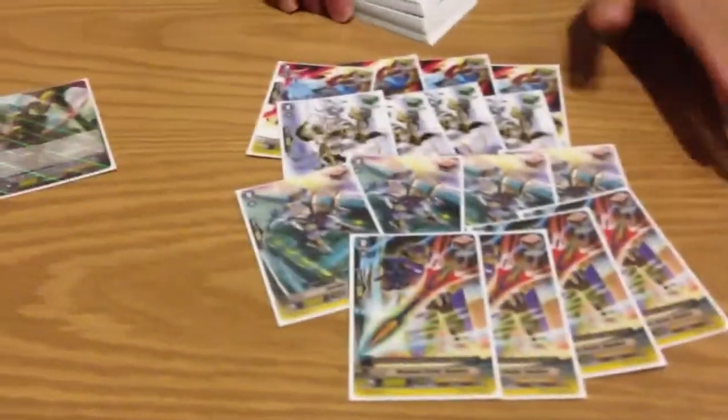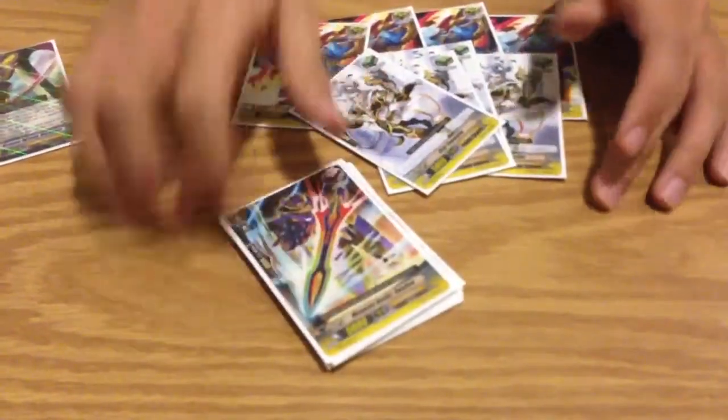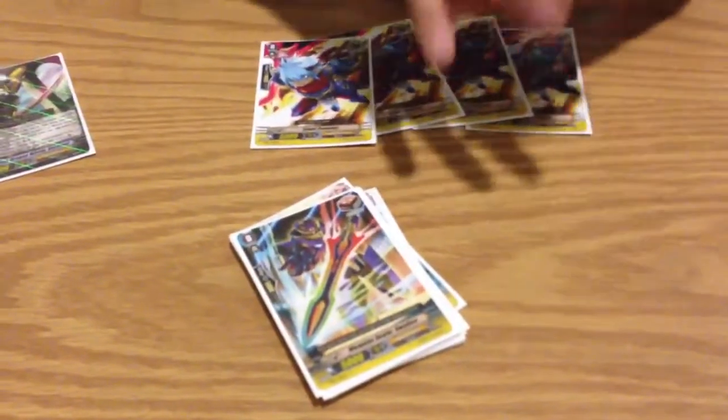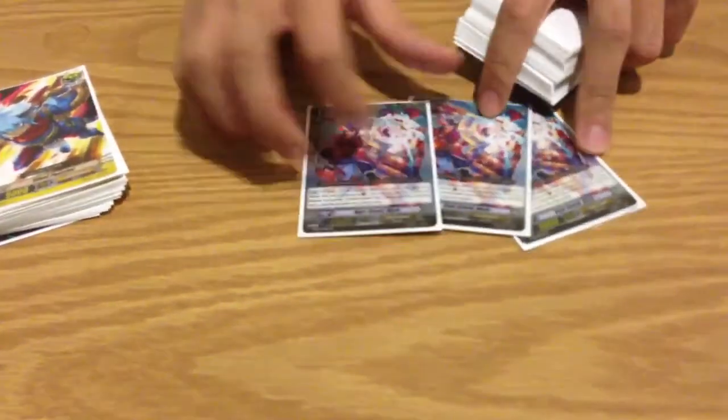He has eight draws — my bad, not eight crits. I don't know why he likes the eight draws; he thinks it's good for hand advantage. I prefer having more 10k shields. So yeah, he likes it for hand advantage. Great ones: three perfect guards — should be another one but we don't have it.